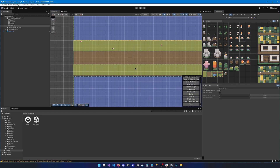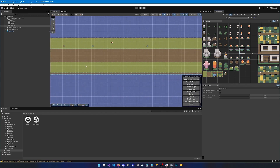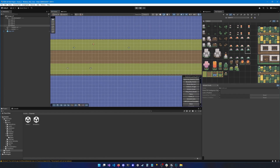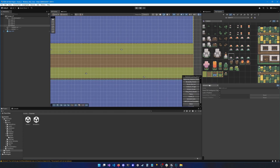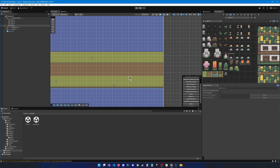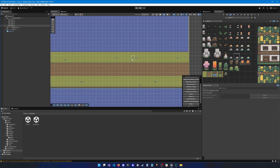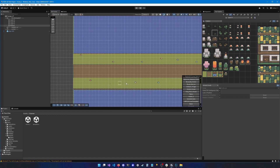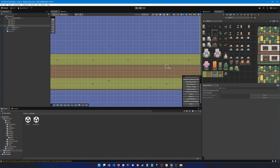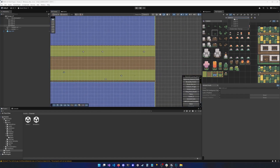There are other tools to help you make maps faster by randomizing which tile is used every time you click. You can find them here — you have the default brush selected, but you could use the random brush. That's enough mushrooms. We can add some grass here and there as well.